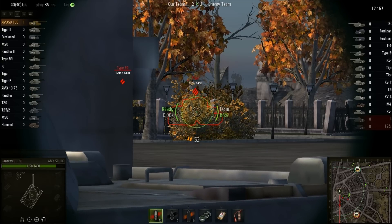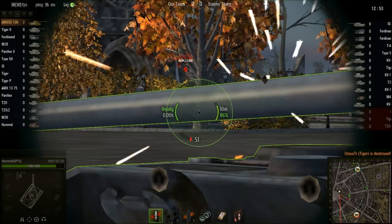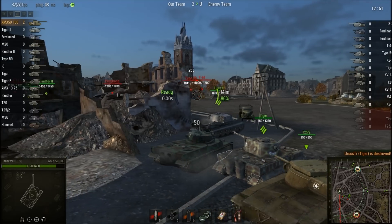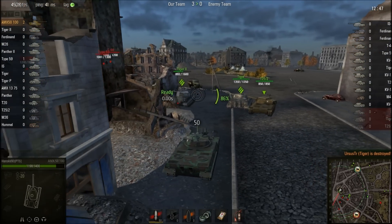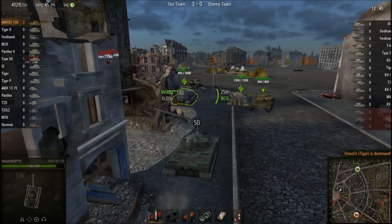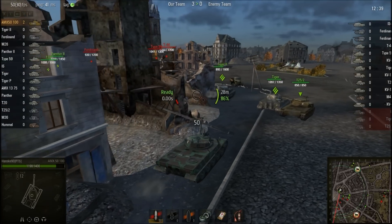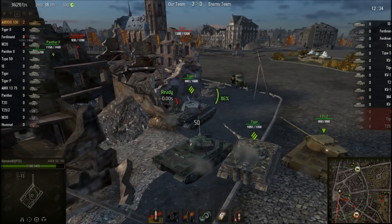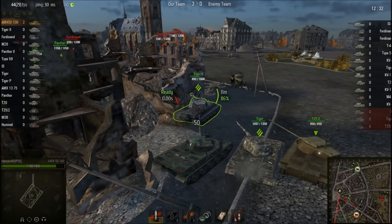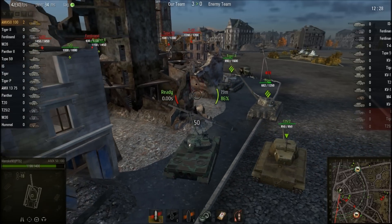When that happens you'll be glad to have a couple of allies next to you, because if you're reloading, even the smallest tank can kill you — because you have no armor. That's why you really should always make sure that you're not alone.